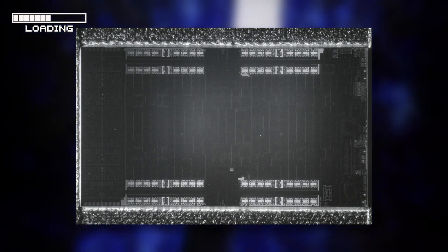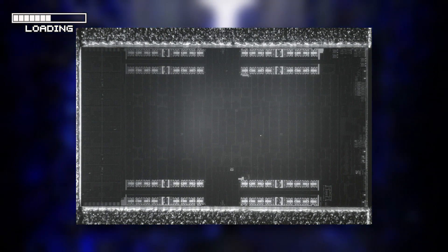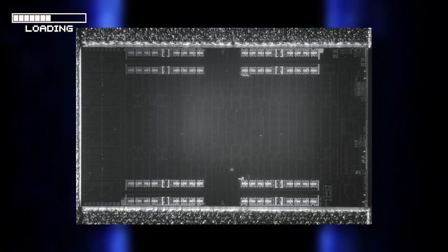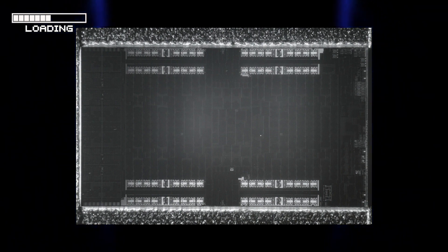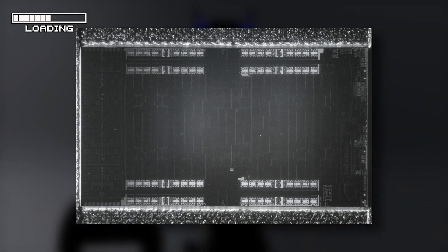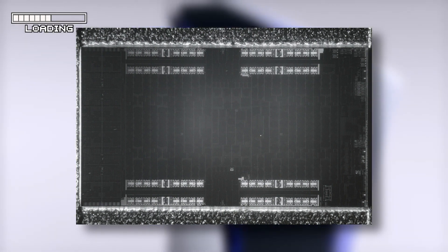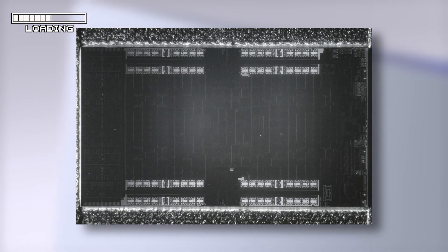Going over the PlayStation 5 specs: what you can see in that die shot is eight cores running at 3.5 gigahertz at a variable frequency rate. The GPU is a custom RDNA 2, which could explain the absence of infinity cache, rated at 10.28 TFLOPS on 36 compute units running at a variable frequency upwards of 2.23 gigahertz. It has hardware ray tracing support with ray accelerators in each of those 36 compute units, and features 16 gigabytes of GDDR6 on a 256-bit bus interface at 448 gigabytes per second.